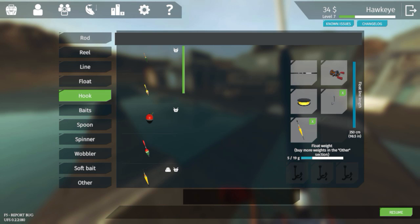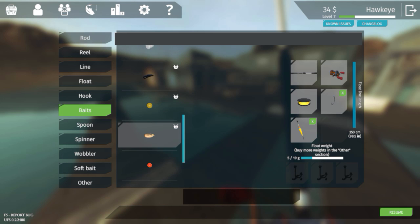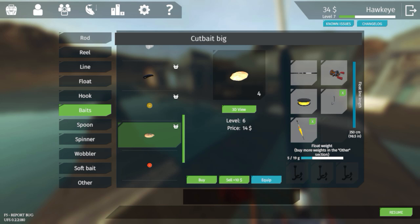Make sure your float line is all the way down to 250 centimeters. Supposedly they will actually swim up and grab the bait if it's something they truly like. As far as bait goes, they will go for the small cut bait, but they will really go for the large cut bait. I'm going to equip two of them because I can equip up to two baits, just to make it a little more enticing.